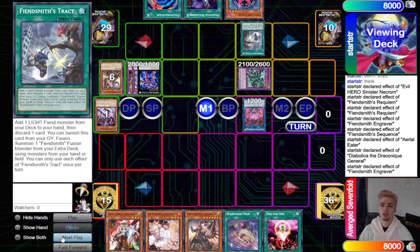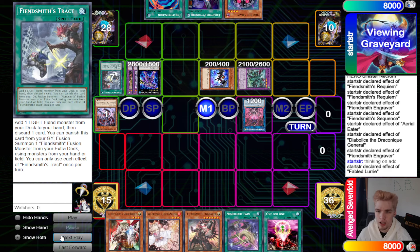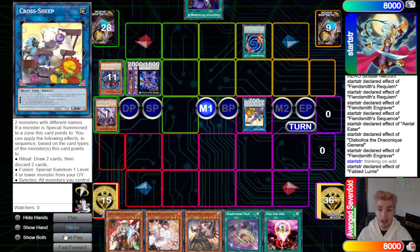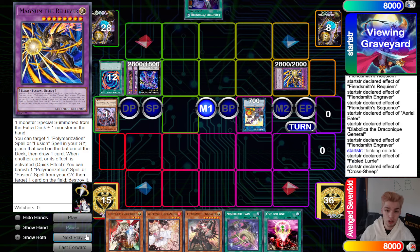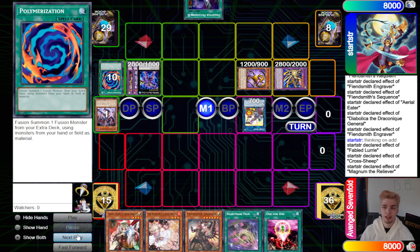They dump Diabolical and then use its effect to get Engraver. Engraver effect discards to get Track, activate Track to add and get rid of Lurry. Lurry effect special summons itself out, then Lurry plus Sequence make Cross Sheep. They activate Poly to bring out Magnum the Reliever, then Cross Sheep effect special summons Master back from the graveyard.